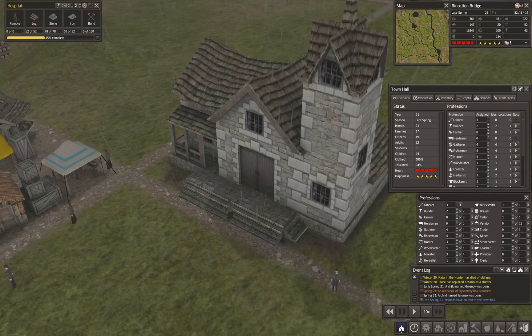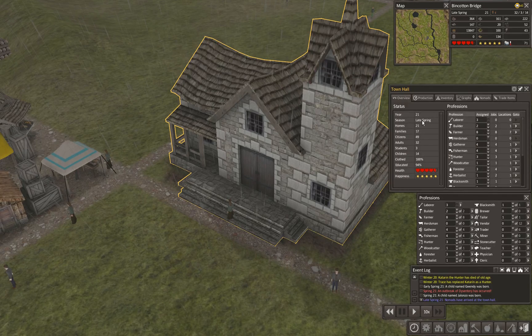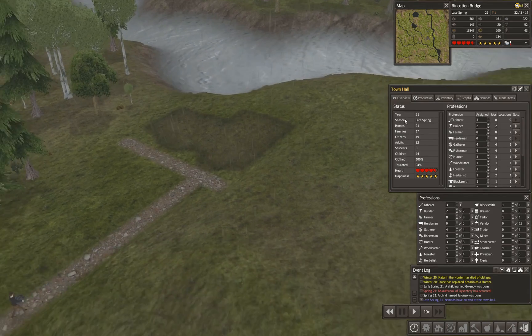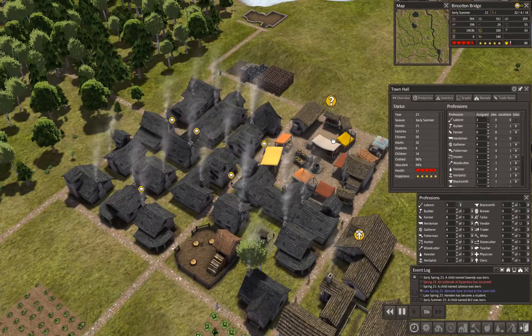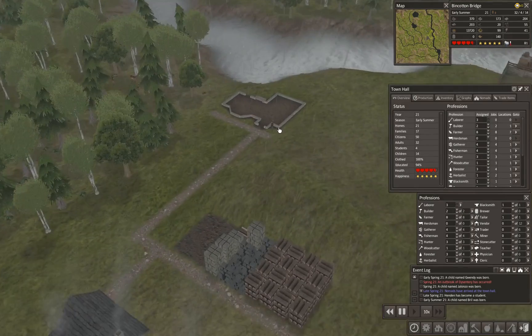We have nomads — five requesting citizenship. Do we want to allow them into Bincotton Bridge? We're up to six sick people in the middle of managing an outbreak, so I'm going to deny these nomads. One might argue it would help to have extra hands, but I don't want to bring in uneducated people right now. Also watching firewood — it's getting very low in wintertime because so many houses need to be supplied, so we're going to need another woodcutter.